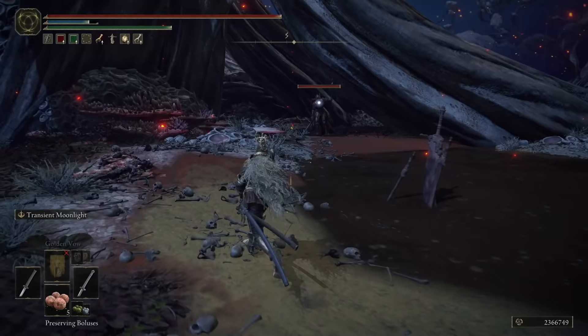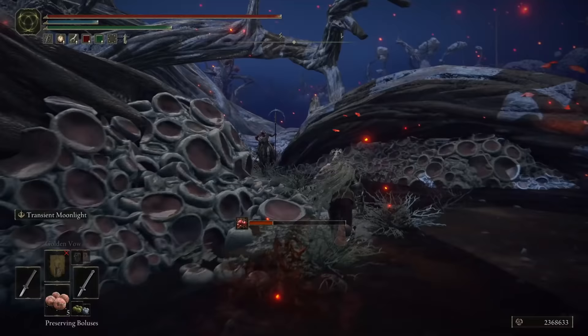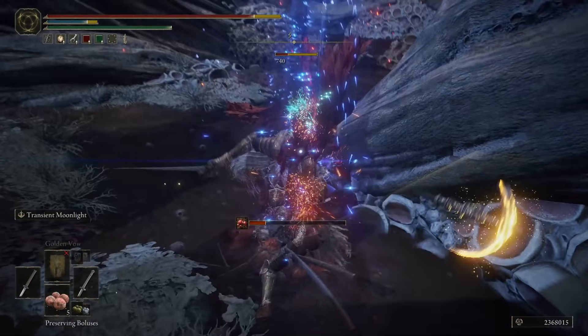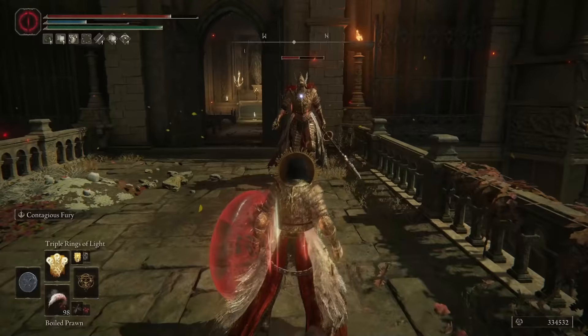The breakpoint for the Halo Scythe is 50 points in faith. To get the Halo Scythe, head towards the Inner Ainsel grace location and keep farming the Cleanrot Knight that patrols the swamp. It took me a couple of tries to actually get the scythe to drop, but that's alright because he also drops the Cleanrot armor, which I think is perfect for our build. The Arcane attribute and Silver Scarab talisman will increase the drop chance.